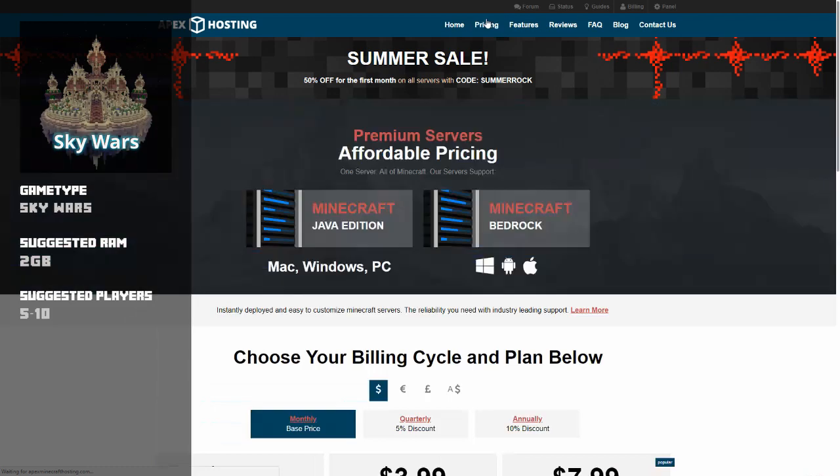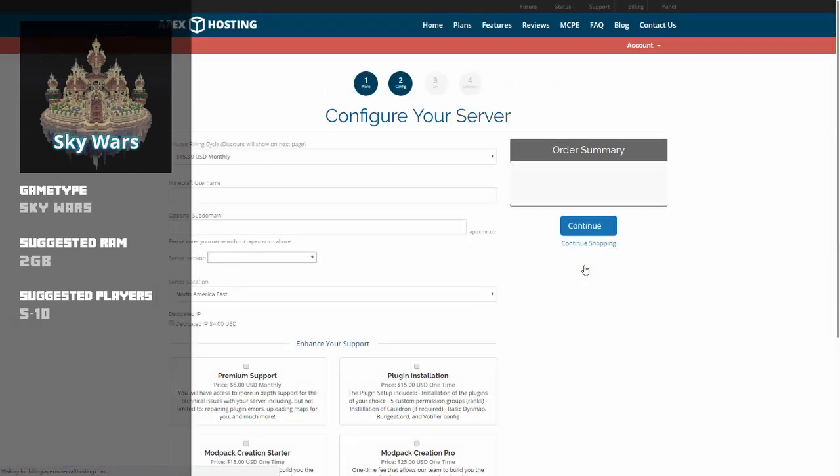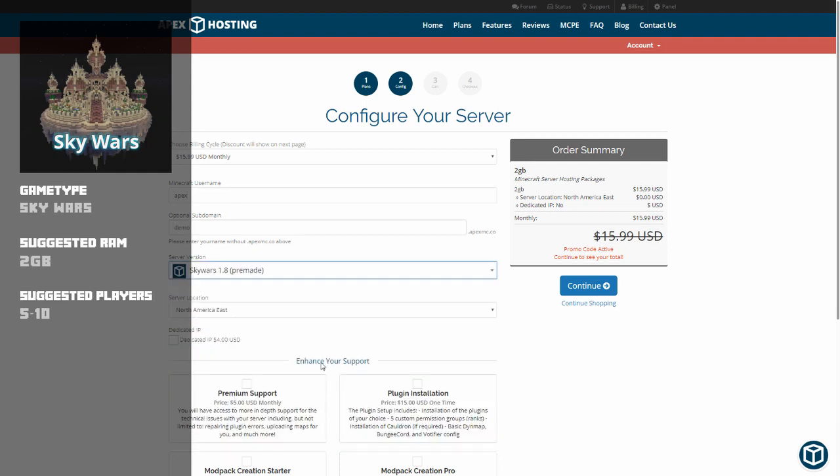When looking to host a Skywars server, it's important to consider the RAM requirements. This factor will be heavily based on how many players you plan on having at once and how dispersed they are in the world. To start, we recommend a 2GB plan to effectively run the server, the game type, and about 5-10 players.